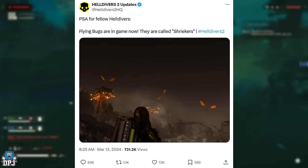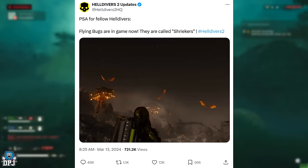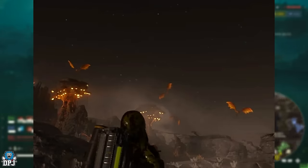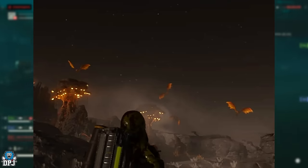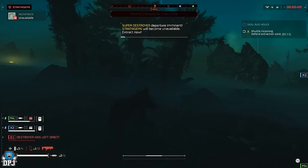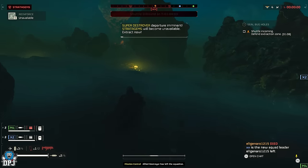This also coincides with an image I saw over on Twitter last night from Helldivers 2 updates — it says flying bugs are in game now and they are called Shriekers. We heard about these in the game files quite a long time ago. I haven't been on Helldivers today as my PC threw itself a tantrum and every time I try to load up a game it crashes. So can you confirm this? I don't know what this is all about. Let me know down below — are these Shriekers real? Either way, we now have stratagems to deal with these air monsters, so that's cool.